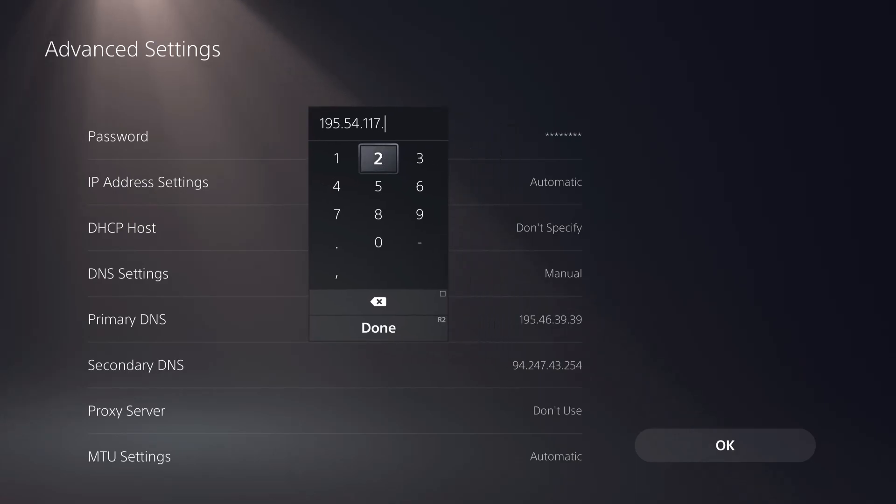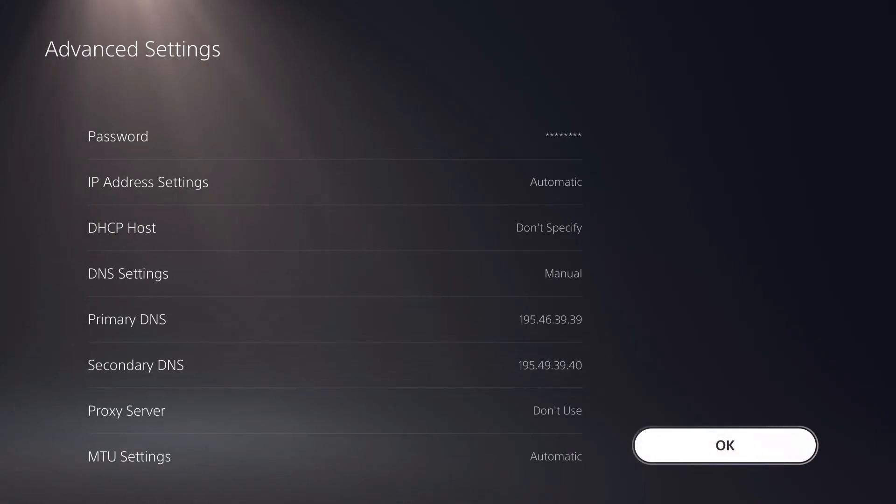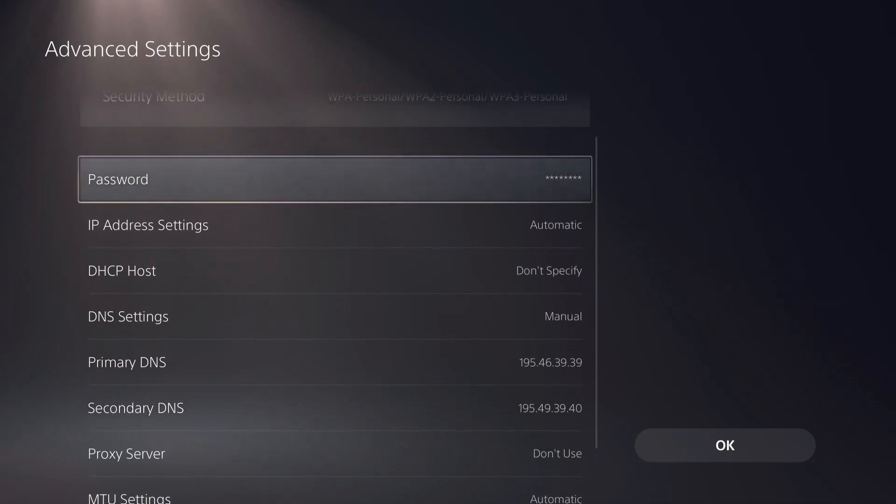I think I did something wrong there. It's supposed to be 49.30.9.40. Now it's right, so go ahead and click OK. Those are the DNS codes that I know and that work great for me.